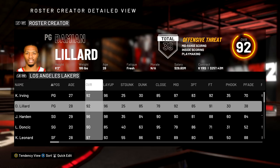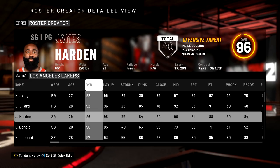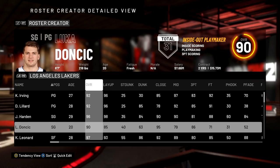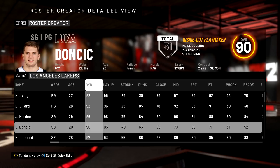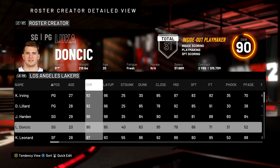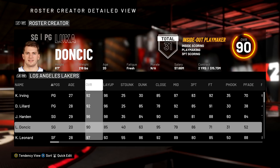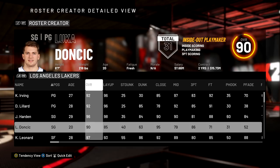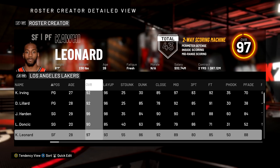Starting off, we've got Kyrie Irving and Damian Lillard at point guard, both 92 overalls. At shooting guard we've got James Harden and Luka Doncic. I did not know this but Luka Doncic is now a 90 overall in NBA 2K, which is insane because he's only 20 years old in his second year in the NBA — he's just killing it this year.